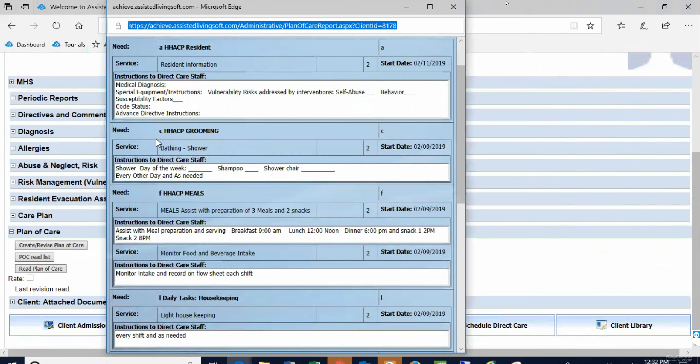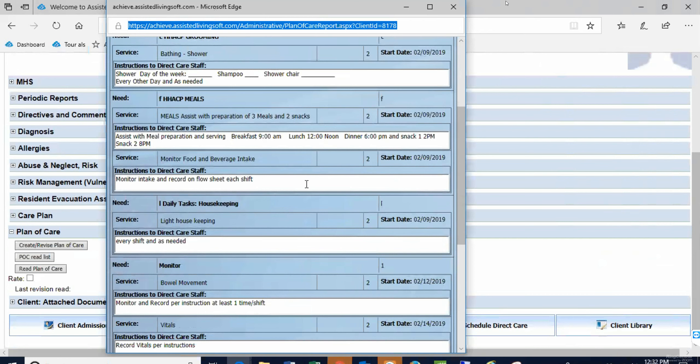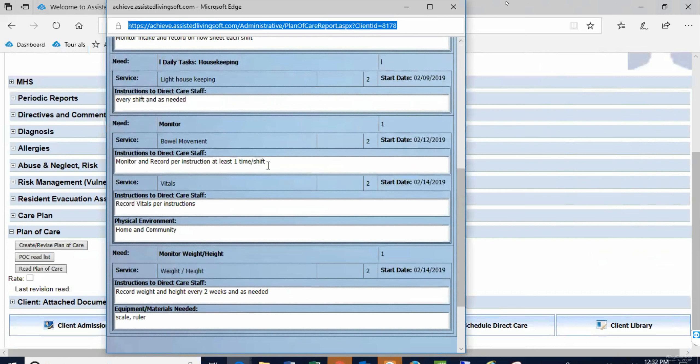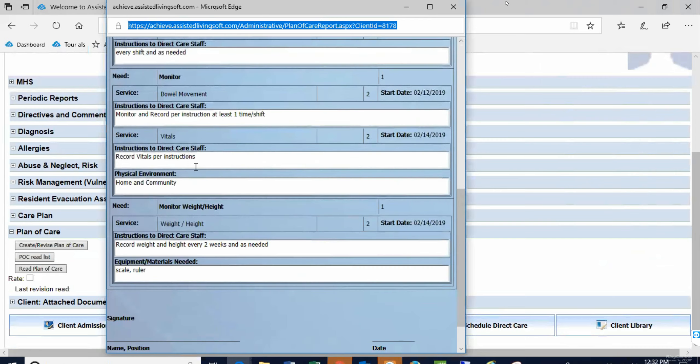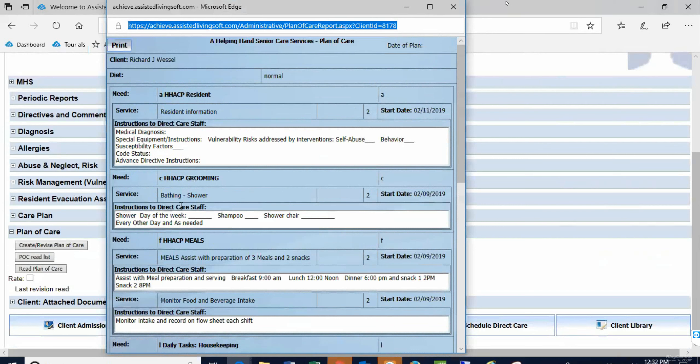The next item is his grooming — I created and selected a bathing/shower entry and you're going to enter that information. For meals, staff is going to assist with preparing and monitor his food intake. Housekeeping: every shift they'll monitor his bowel movement once per shift, record his instructions — you'll make that specific to the client.